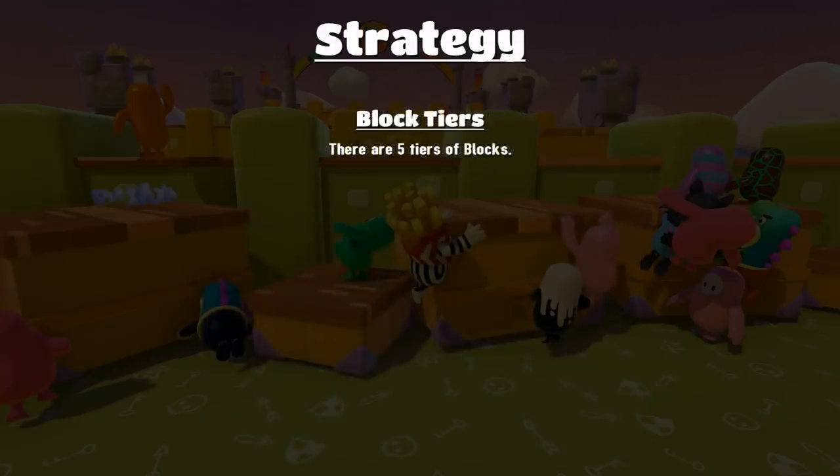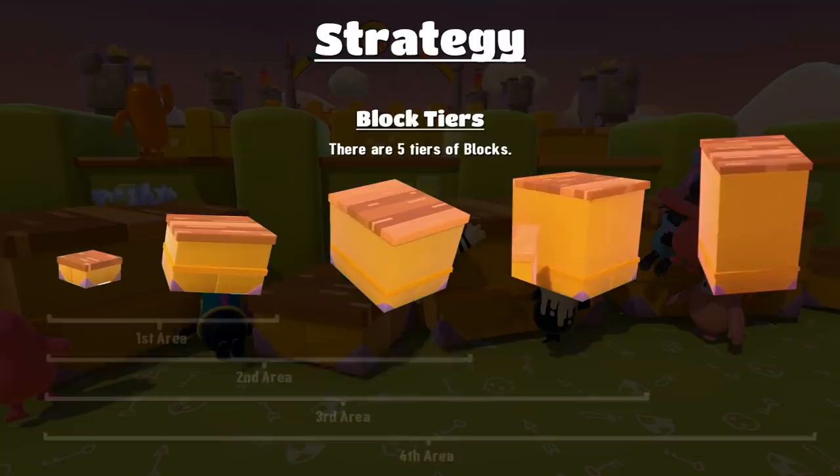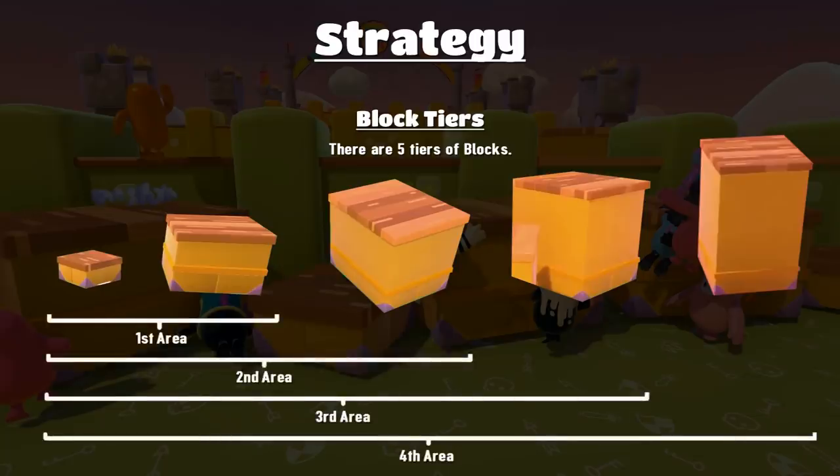There are five tiers of blocks ranging from very small, growing up to very tall. Although their position is randomised within an area, they will always follow a certain pattern. In the first area you get tier 1 and tier 2 blocks. In the second area you get tier 1, 2, and 3. In the third area you get tiers 1, 2, 3, and 4. In the fourth area you get all five tiers of blocks.